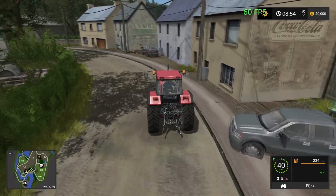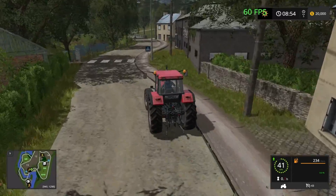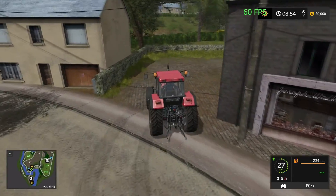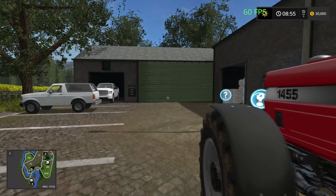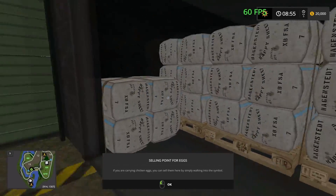This way goes around to where our wool sell point is, just up here. It's just in here — the Artisan Addison. Just around the back here we have our chicken egg sell point and our wool sell point.